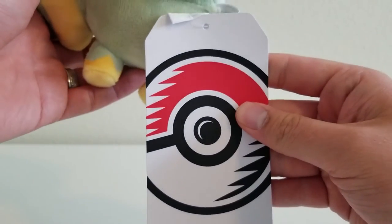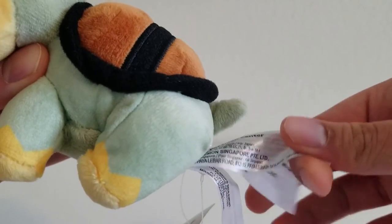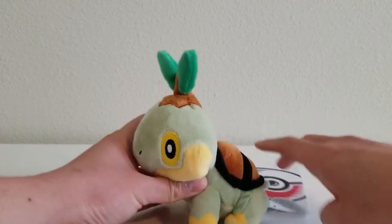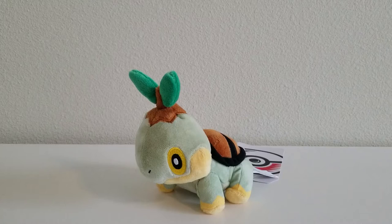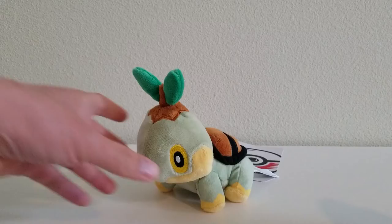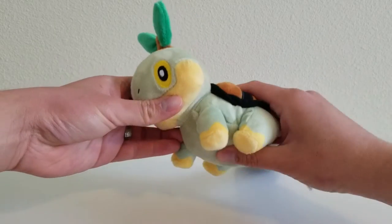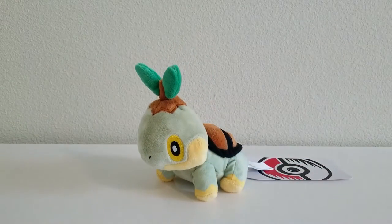Here is Turtwig underneath — it's very fuzzy. There are three tags in total. For the standing test, Turtwig passes very well and doesn't need any assistance from the wall or other objects. As far as firmness, Turtwig is medium. With the Sitting Cuties plushes, most of the time you're going to get a medium firmness — some will be harder, but most will be medium. The pellets are located on the underside where Turtwig sits down. So that's Turtwig, the very first in the line.